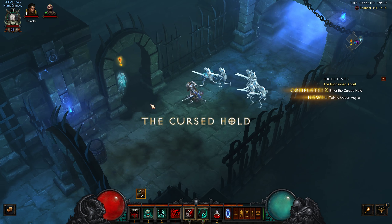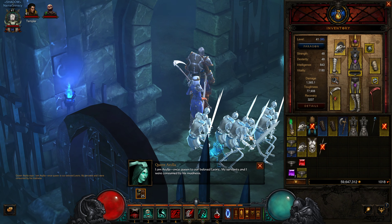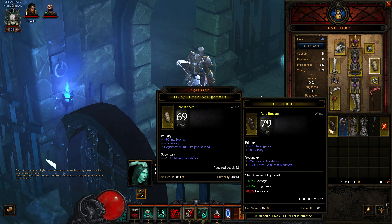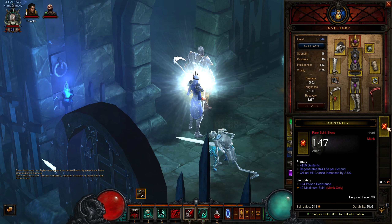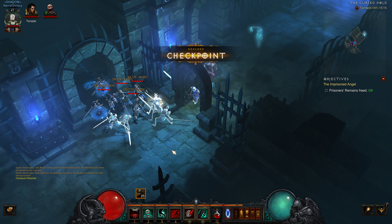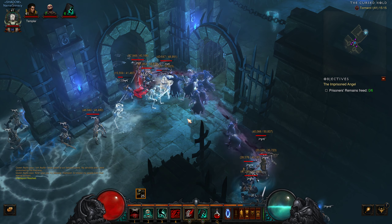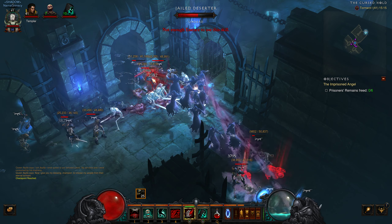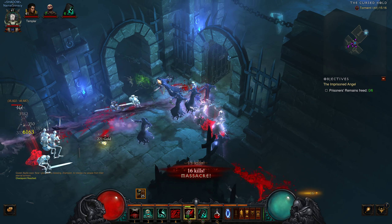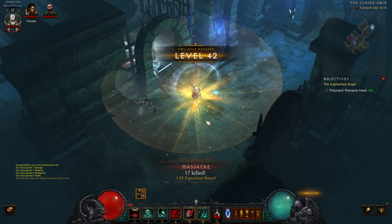It's not good for boss fights. Assylla speaks: 'I am Assylla, once queen to our beloved Leoric. My servants and I were consumed by his madness. Now I give you my blessing, champion, to release my people from their eternal torment.' Also starting to find the next tier of gems. Especially here there are large groups of undead that grant us quite a nice amount of damage reduction for as long as we are in the fight. It's also a good reward for actually cursing foes.